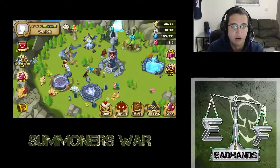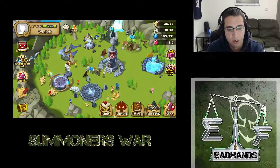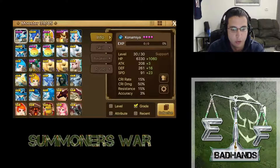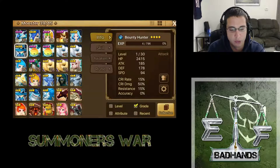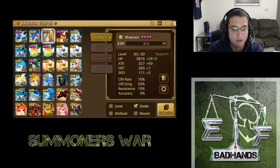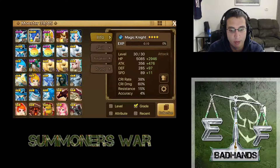Hey guys, we're gonna make our first five-star today. What we're gonna do is look at our monsters. We've got our Konamiya, our Magic Knight, our Shannon, and our Rakaja. They're all max four-star. And then I've got my water fairy, this water bounty hunter, and these two rainbow mons. So I've got enough materials to make a five-star now. Any one of these four I can make five-star.